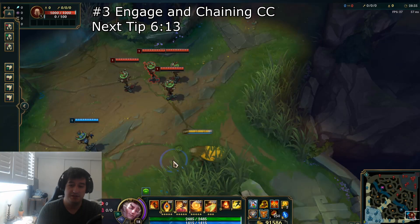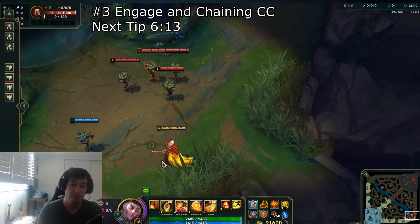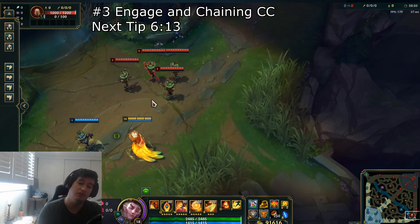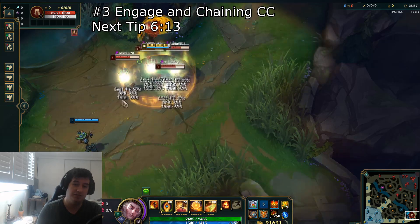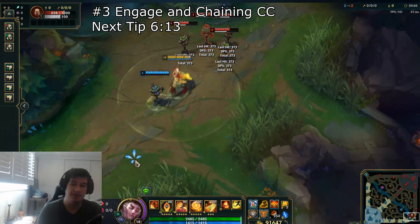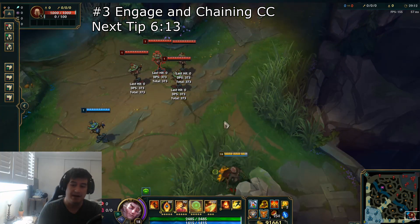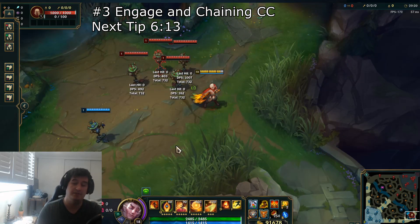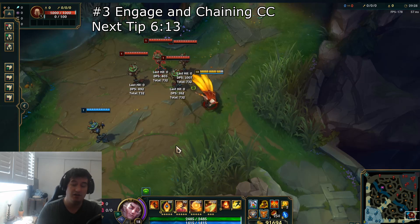Let's jump into tip number 3. This one is going to be pretty quick and it is just a good understanding of how CC works and how it revolves around flashes when you are playing Rakan. It is extremely easy for enemies to flash away, as lower elo players tend to use their flash reactively as opposed to proactively — they look and wait for the skill shot to come out and then flash away. It is going to be pretty easy to flash away from a max range W, or even E-ing into an ally and then doing a W. However, if you have your R up and then you flash in and charm into the knockup, it is going to be a lot harder for them to react.